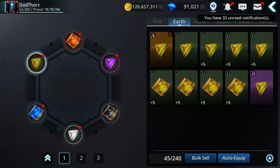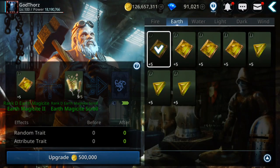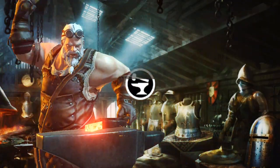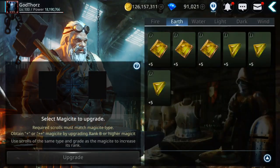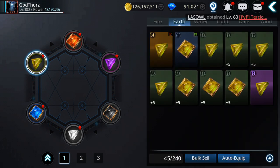To upgrade, we need earth magic scrolls — five of them — and half a million gold. Half a million gold is quite expensive for the magic site process. So I need to keep enhancing this one to plus five, fuse it with another one, and keep going until I get to rank A.